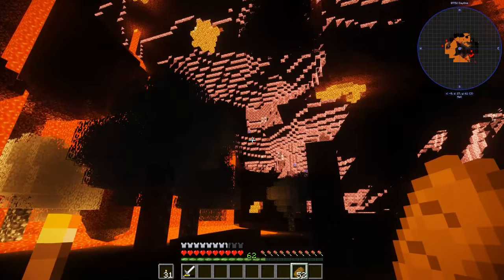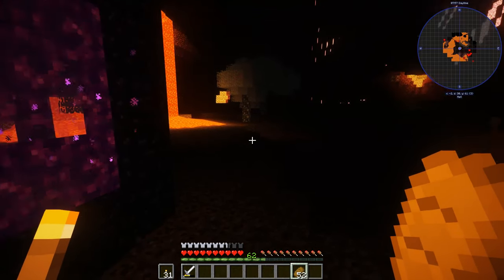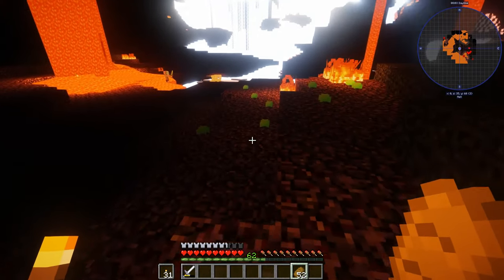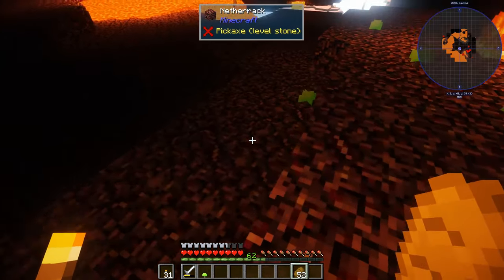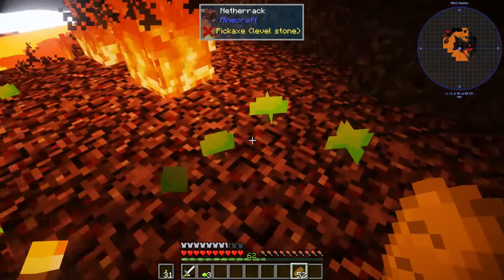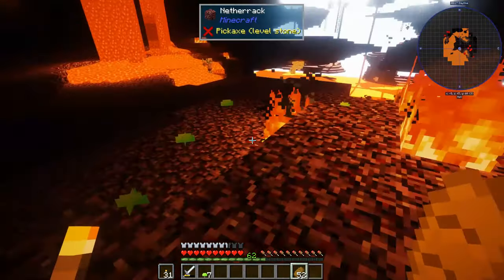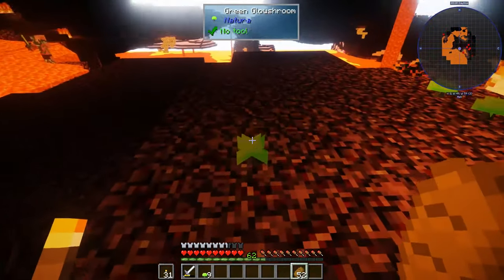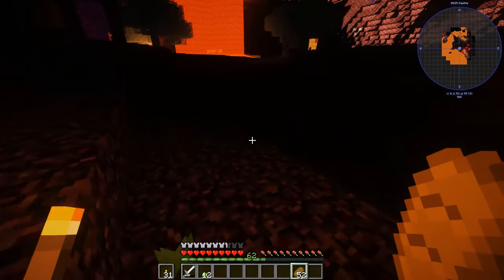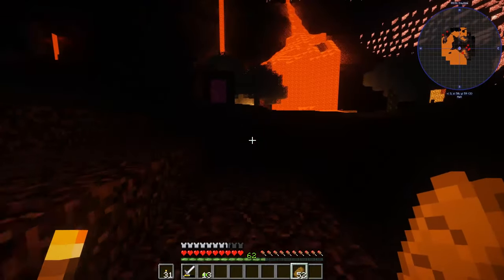I heard a ghast but at least it's not directly by us — okay, this isn't too bad. What are these little guys? Glow mushrooms! Let's take them — take the green glow mushrooms, without stepping on the stuff that's burning. There's another one close to fire, I won't push my luck.